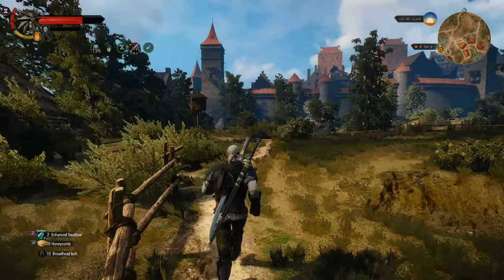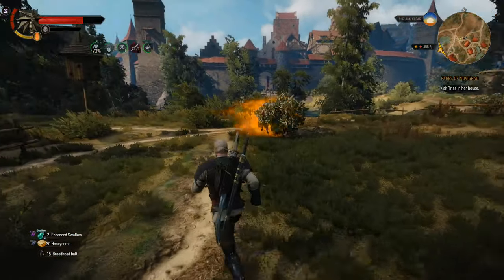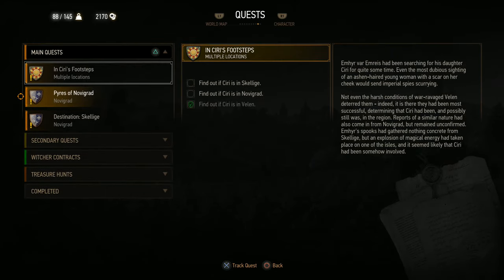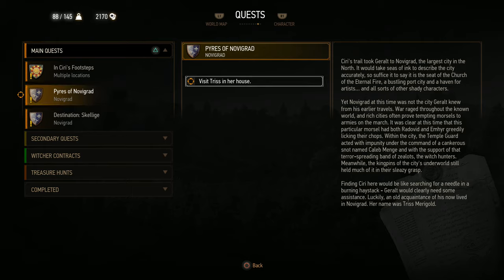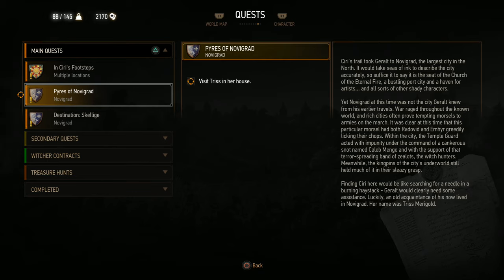As far as the main quest goes, our next objective is to find Ciri inside Novigrad. Let's refresh our memory — we've got the quest here called Pyres of Novigrad. The objective is to visit Triss in her house. To those of you who have not played any Witcher games before, Triss is a sorceress who had a really long affair with Geralt. Geralt lost his memory because he was stabbed by a pitchfork.